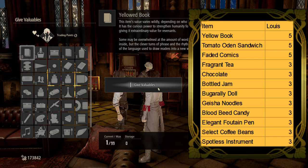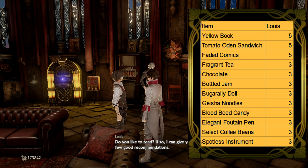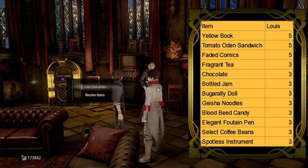Louis's second best friends are books, so giving him the yellow book and the faded comics will yield the most points. He also likes tomato or dense sandwiches. These items are all worth 5 trading points to him.